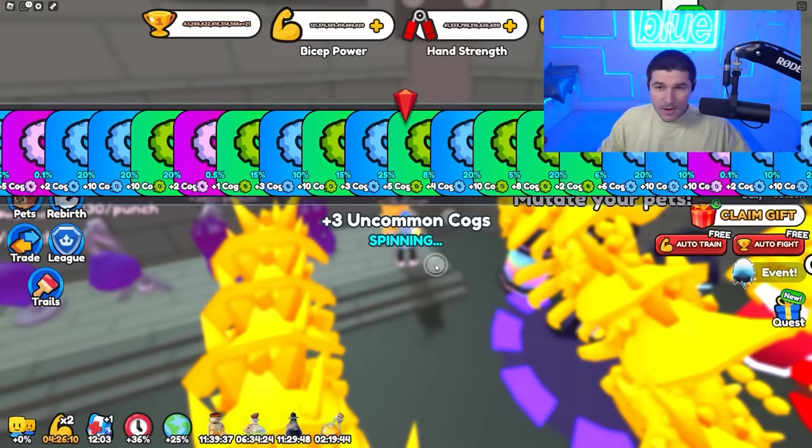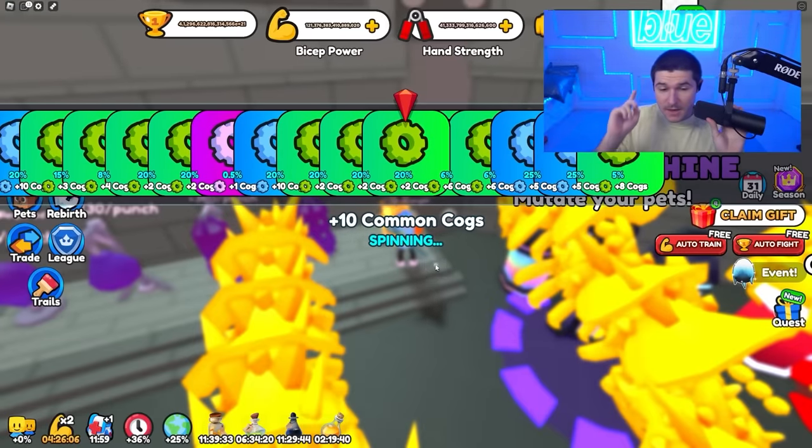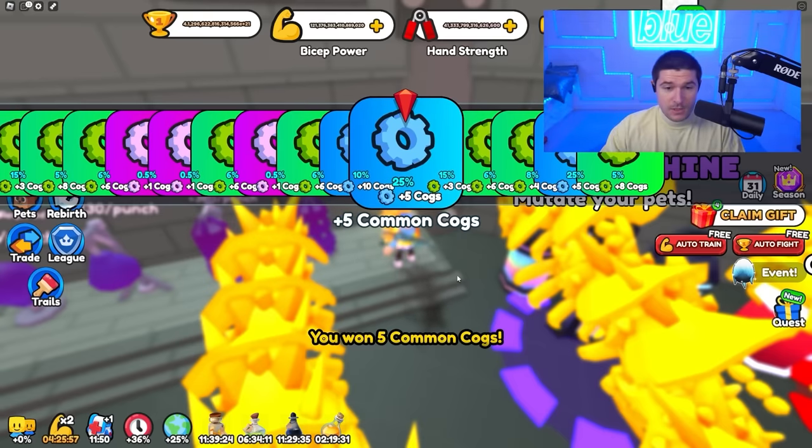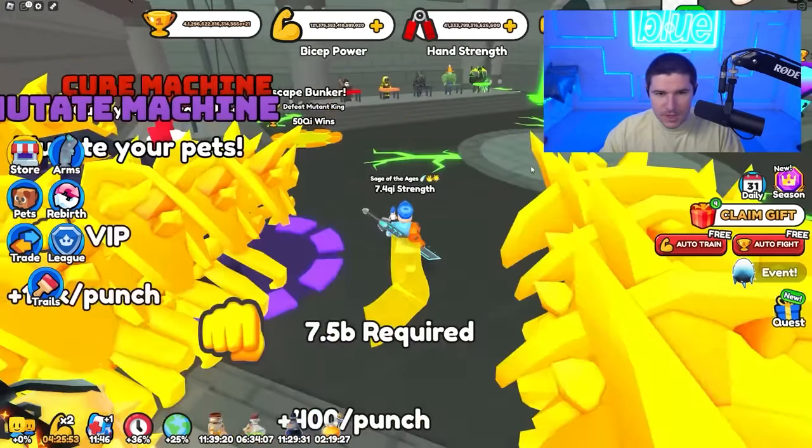After setting this to auto-train for a long time on biceps and then on knuckle strength, I should be able to train in the best area now. While I've been doing this I've been opening lucky draw tickets, so I should have a bunch of good blueprints. Let's go back to the new area — now we should be able to destroy this thing. I didn't know why I couldn't destroy it, but it was because I needed a certain amount of knuckle strength. We got some blueprints — seven huge silent dominus blueprints. Not too bad, also not too great.